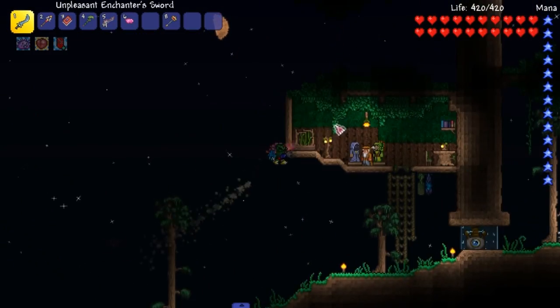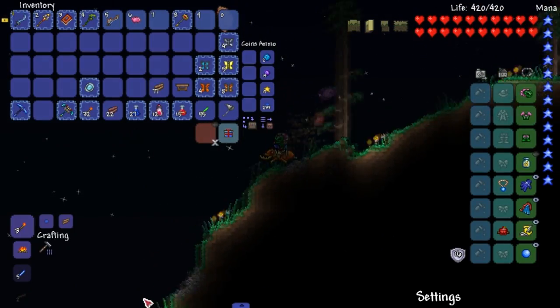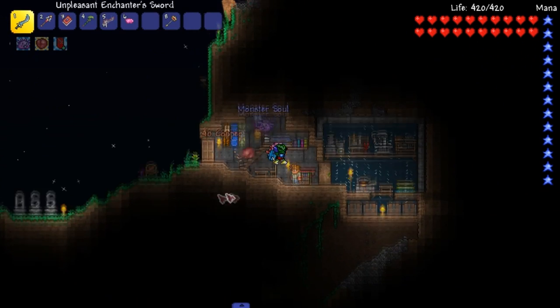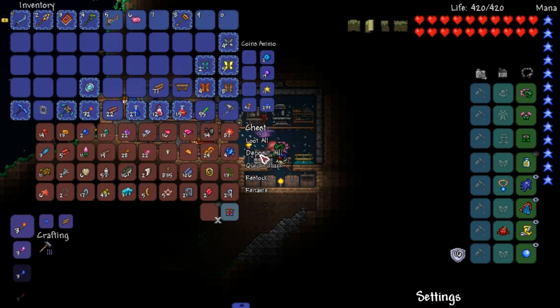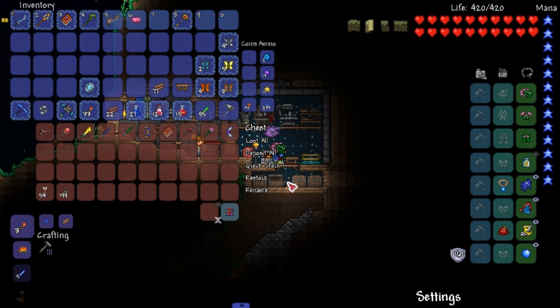We're going to fight two bosses — two bosses that we have not fought yet. Because I think in most of my playthroughs I will be going for every boss if they aren't too terribly out of the way. First boss being the jellyfish. Now how do we fight the jellyfish? I don't remember, but we're going to pretend like I do.